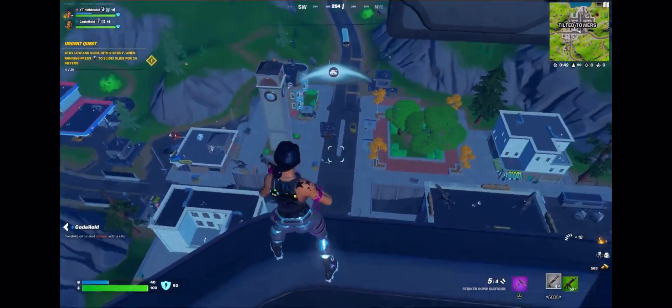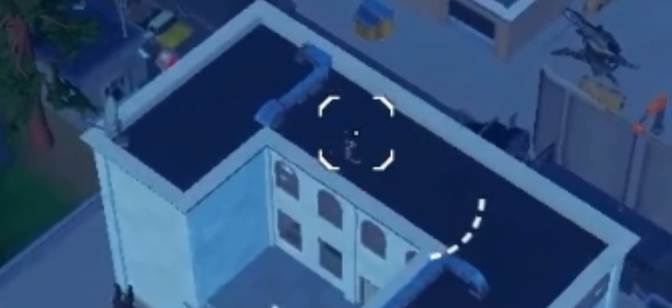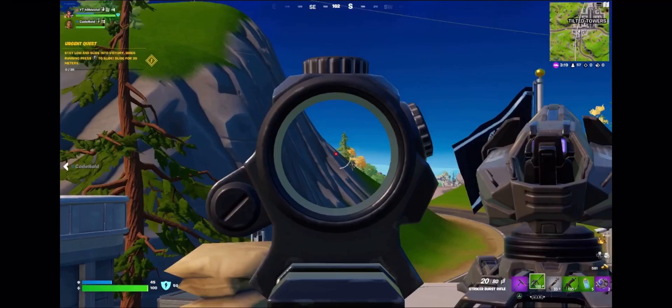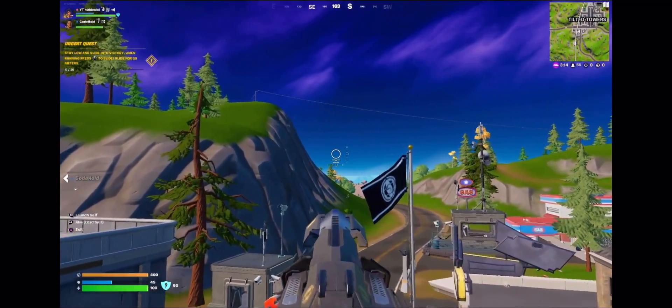Look at that — there's barely anyone landing at Tilted. And look at that guy, that's literally a bot right there just by his movement. You can tell. That's literally a bot right there — literally so clueless, he can't even do anything.